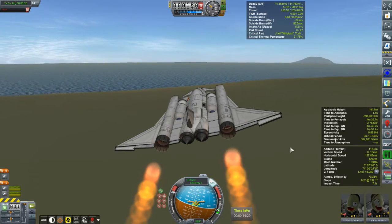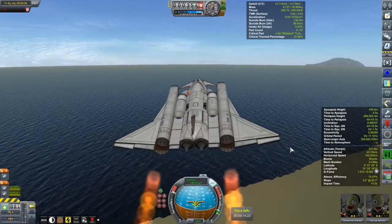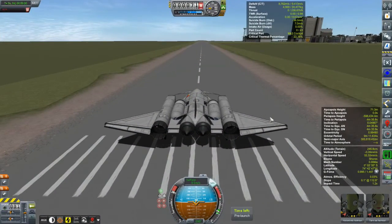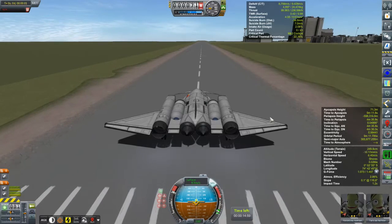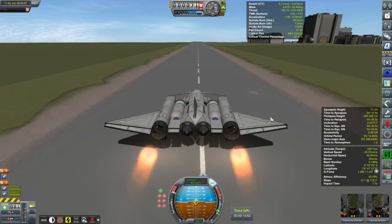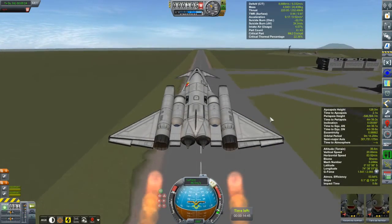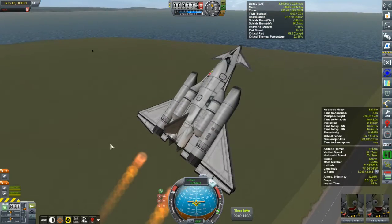Things can only get better, right? This is my first serious attempt at a single-stage-to-orbit space plane — I now think I have the technology to do this. Here we are with another iteration: some tweaks were made. The center of lift indicator wasn't in the right spot in the space plane hangar, which was giving me difficulty. At least we're getting off the runway this time — that's a good sign. Still feels a little front-heavy, but more tweaking needs to be done.